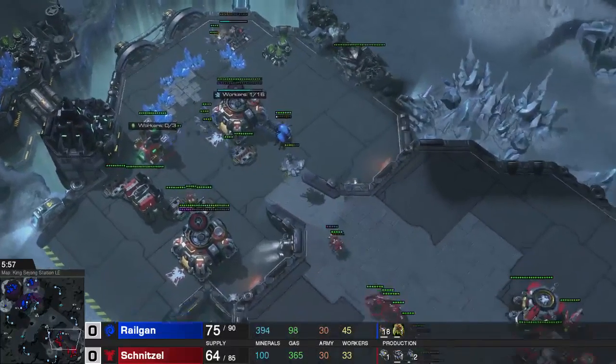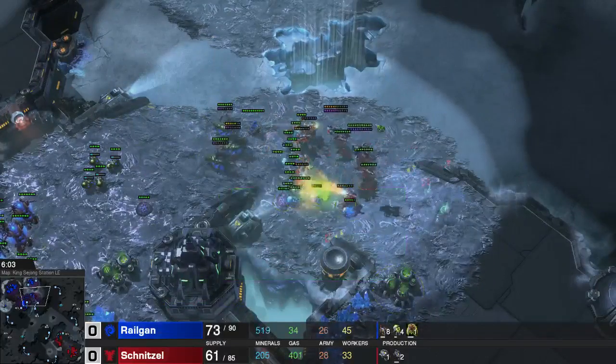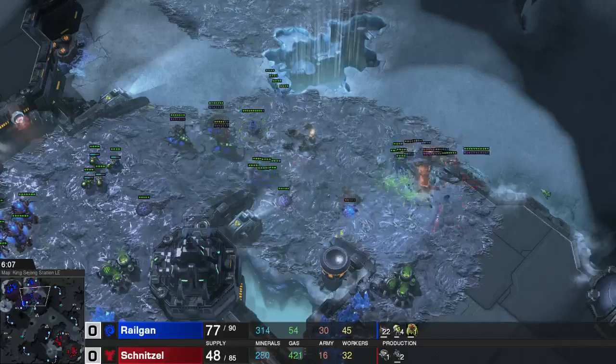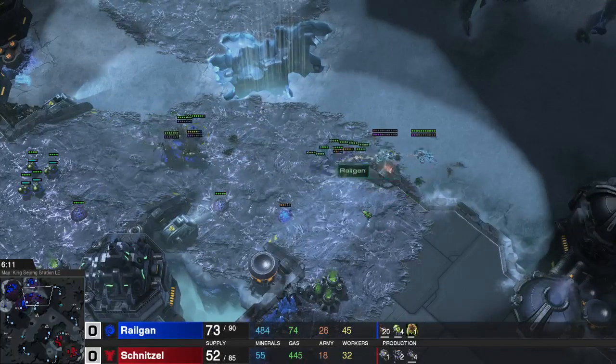More circling drops. The SCVs were already weakened, so dropping there again was really good. At home I have a Spore Crawler ready to defend against the Banshees, and I have Zerglings and Banelings ready to deal with the Hellbats — and that's all I need.